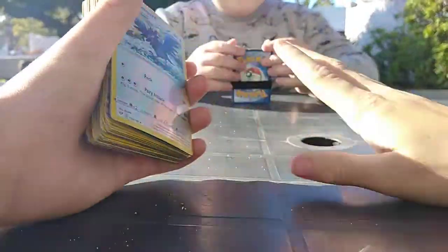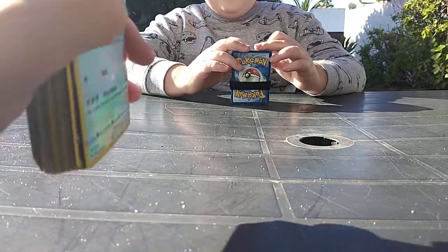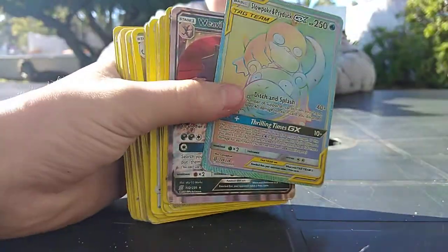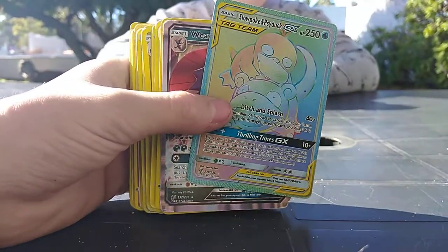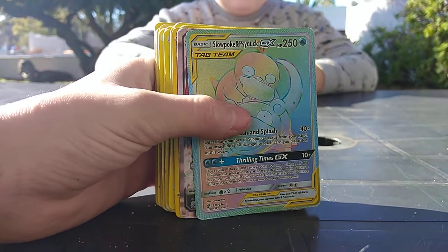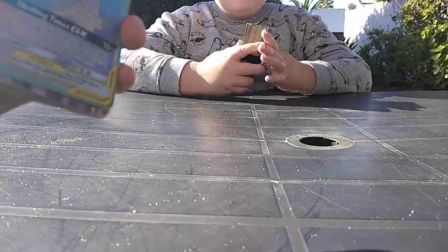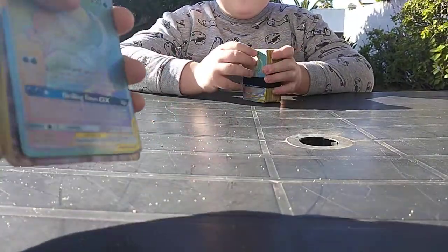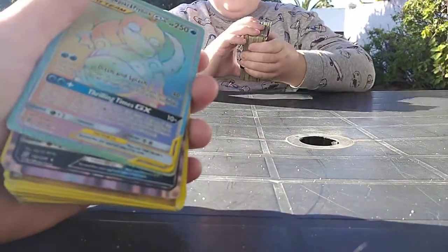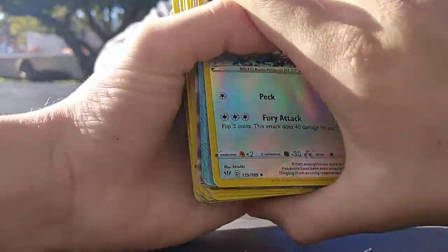We are not going to scam people today. We are going to be trading fair and square. If you guys never saw — yesterday, in the last video, we got a Slowpoke and Psyduck PSA10 GX, HP250. And what a coincidence that he also has a Slowpoke PSA10 and Psyduck. He is very lucky to have these. These are very rare, especially the PSA10. It is a PSA10 non-holo tag team. And today we are going to be trading.